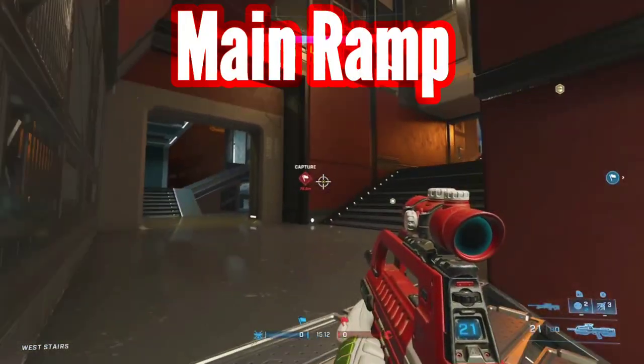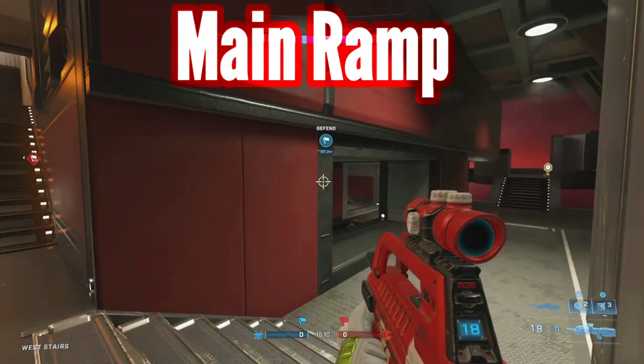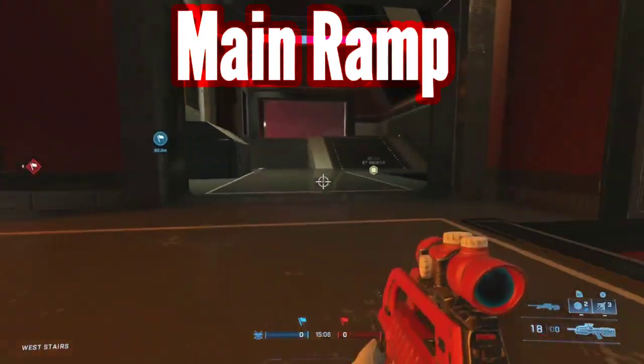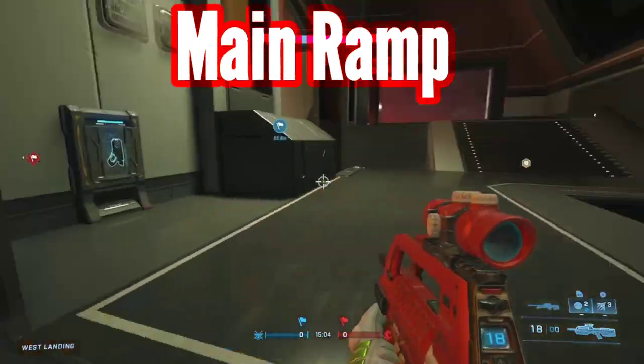Leading up to here you have your main ramp, which is also part of the red side of the map — that's what the color is. So this is your main ramp, our main ramp, leading into our screens.